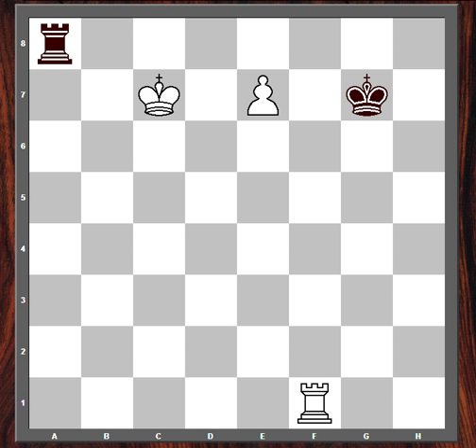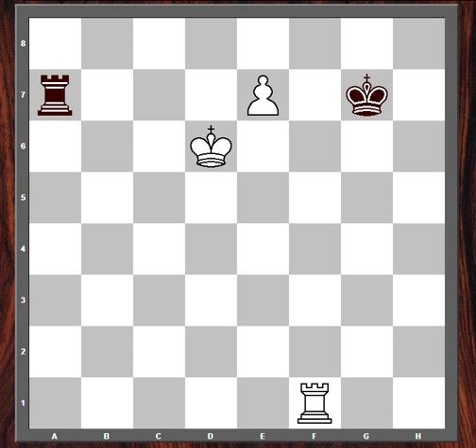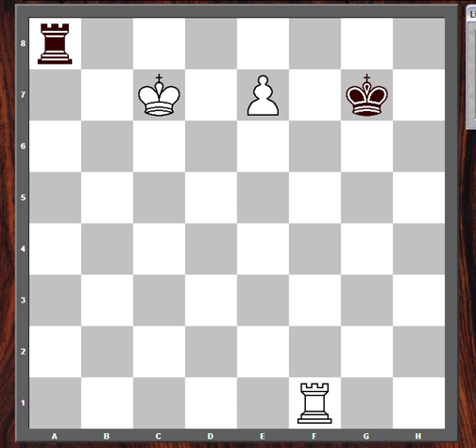Say the rook goes to a8. Now if white plays king d7 to prepare queening the pawn, black actually draws by initiating the checks from the long side of the pawn — check, check, check, check. If the king comes too far away, black encircles the pawn and then approaches with his king if white defends with the rook. So the winning idea is not king to d7. In fact, it's an idea we've already seen in this video: rook a1 again, challenging the outside file with the rook.